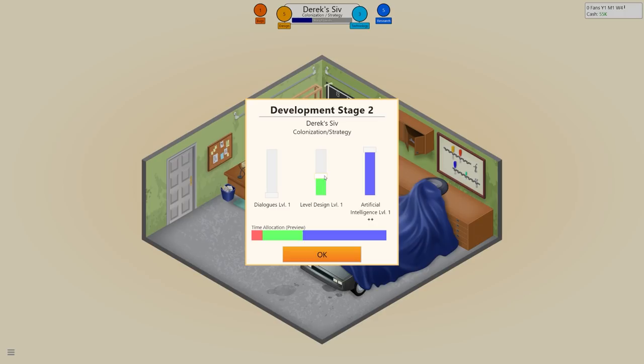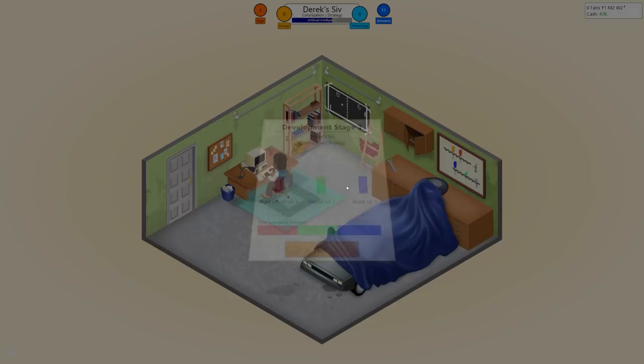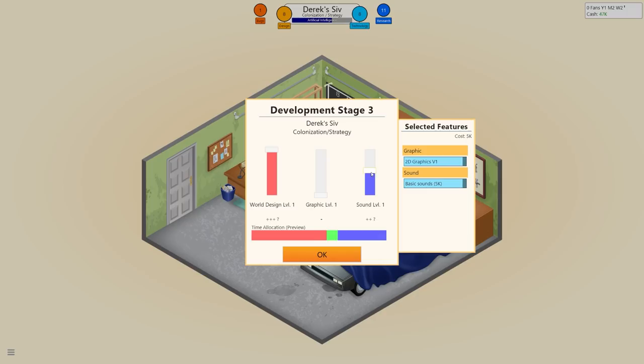Dialogues go down below, level design kept low, AI set quite high. Some things have changed with the game's updates — for example, Cyberpunk RPG historically wouldn't work well but now apparently it does. Graphics get set fairly low, sound is decent so I'll put that in. You can toggle off features like sound to save money, but we'll leave them on and click start.